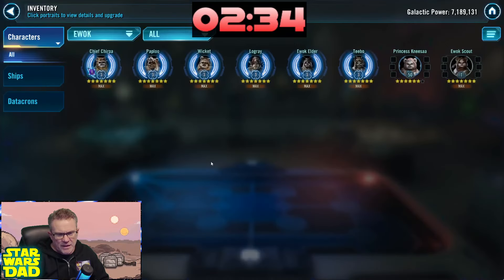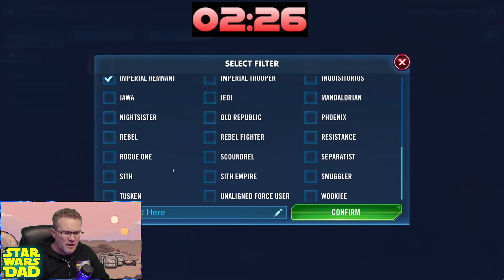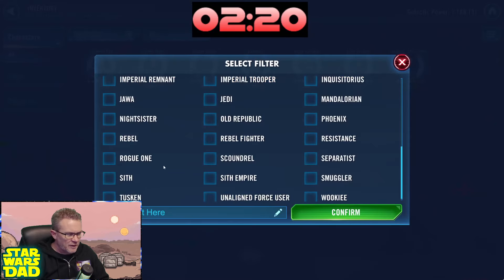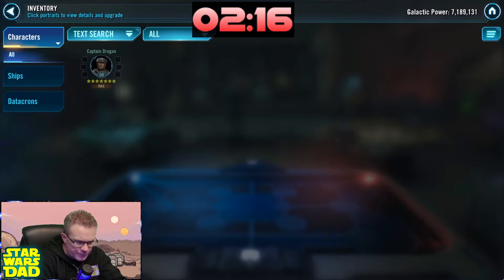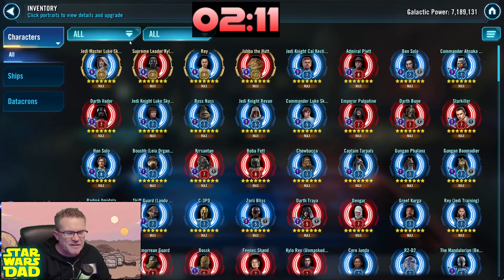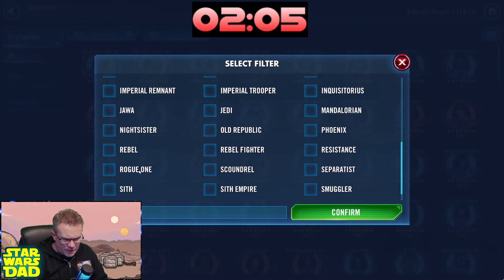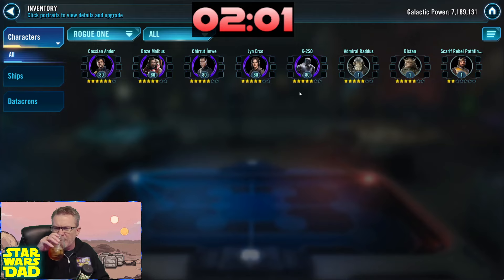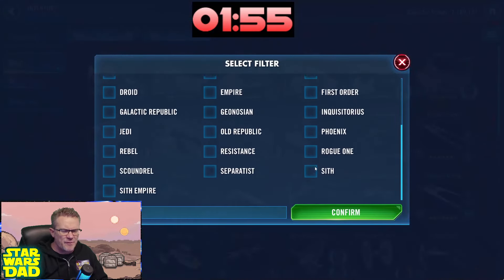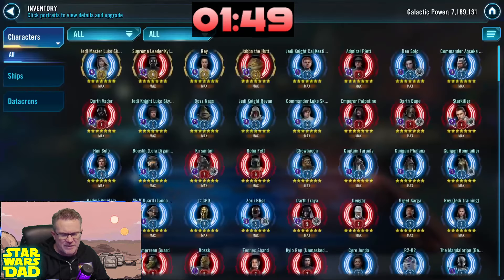Princess Niima is six stars, Imperial Remnant — we've got Scout Trooper at seven stars, Captain Rex is done. Drogan is at seven stars. It looks like Leia is coming up next on the roster, which makes a lot of sense with Luke and Jabba out there. Are you farming the Profundity as well? Rogue One Profundity is not really being farmed — I wonder about that one. Sith ships — not really online yet either because you don't have Darth Revan.